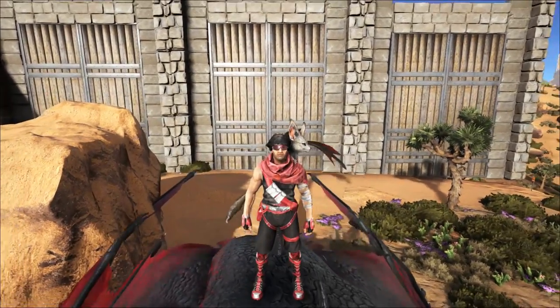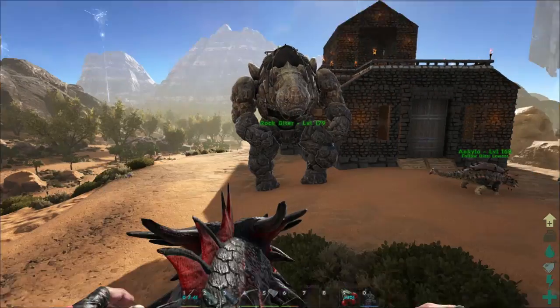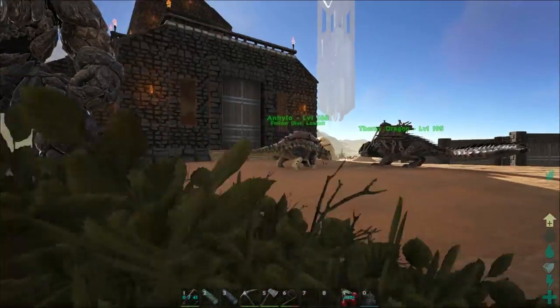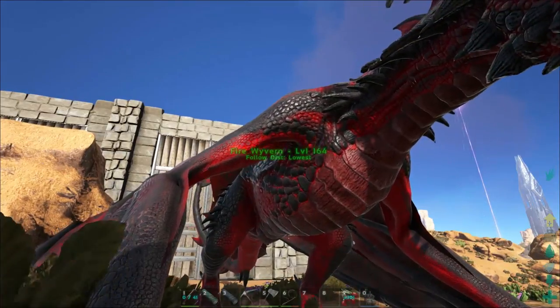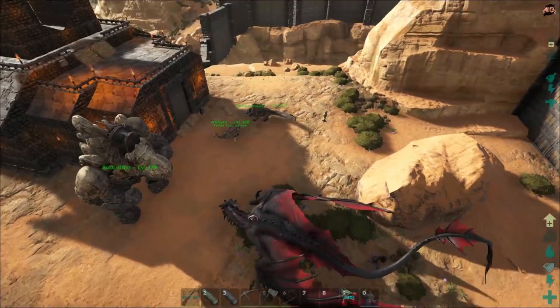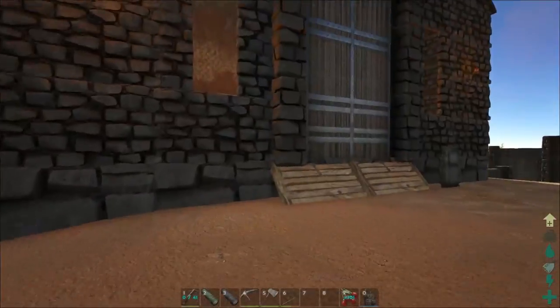Hey guys, what is going on? It is Obadiah and we are back playing some Scorched Earth Ark. I wanted to start doing some cave stuff - I want to go find the artifacts and delve into it. To do that there's some stuff we need to prepare. The first thing we need to do is get some wolves and sabers - those are probably still going to be the best. I do wonder if a mantis will fit in the caves.